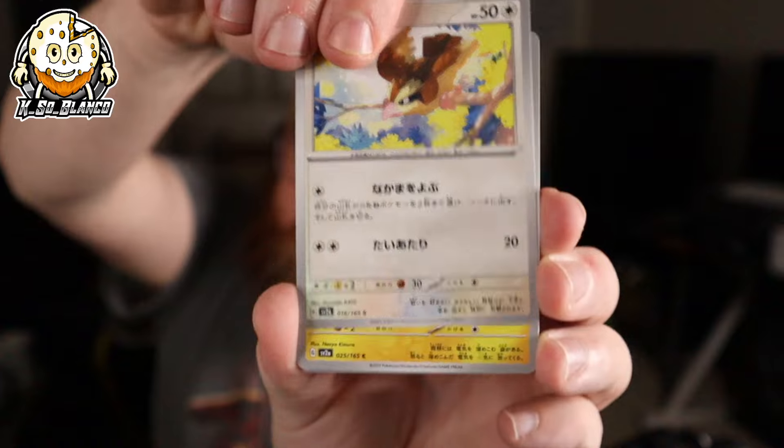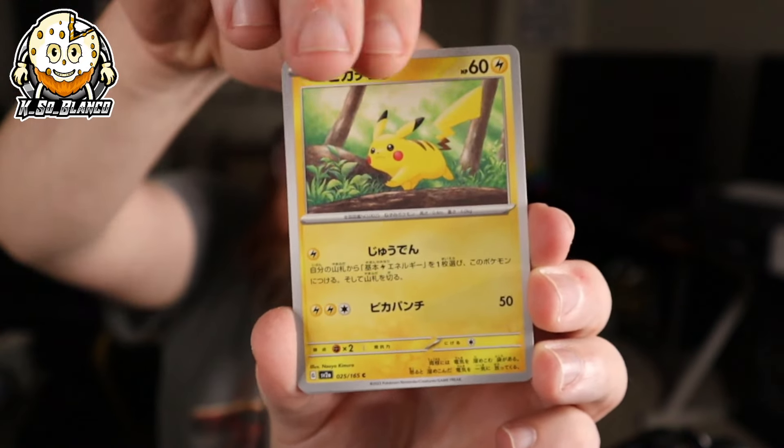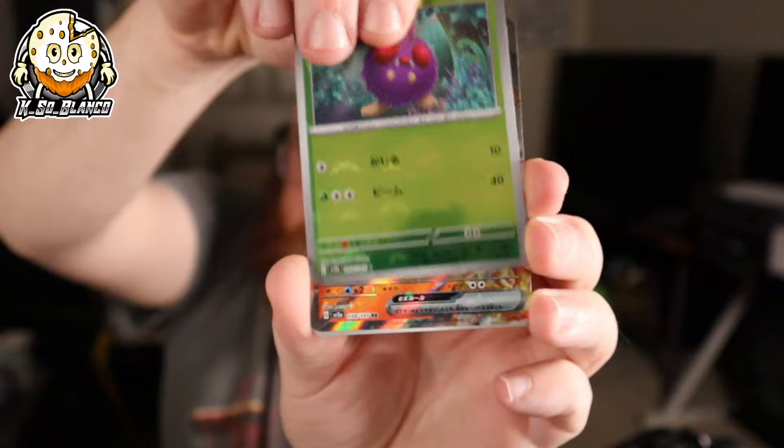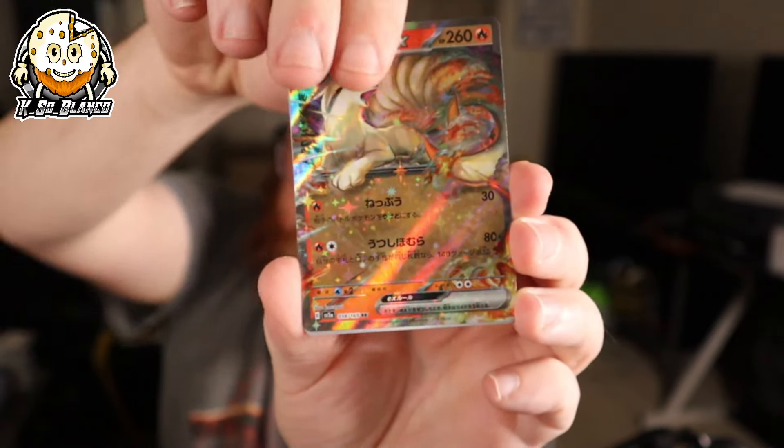Even though it's 100% the Pokemon Company pursuing nostalgia. So we got another Pokeball, Venonat, a Ninetales, and Eradicate. Let me know — what is your favorite card in this set?